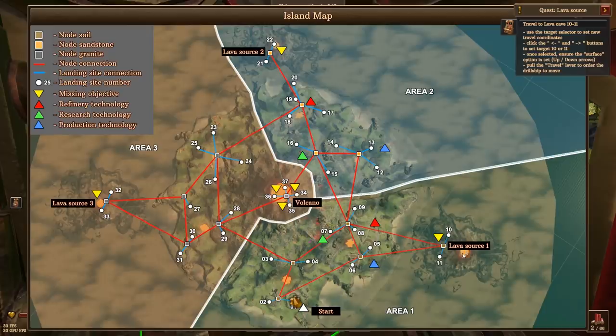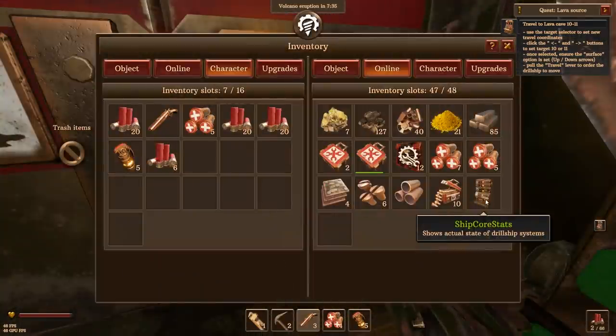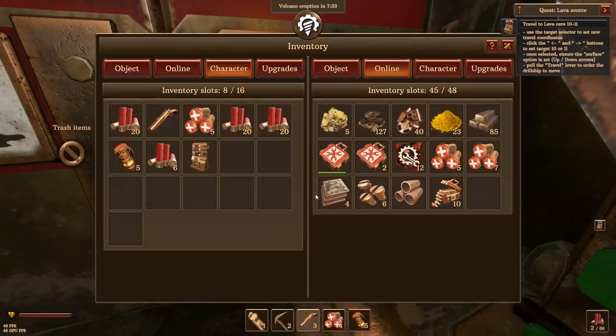So we're at the lava source - that's like the actual head volcano. Actually it looks like there's three different volcanoes on this island. We're in a triangle of volcanoes. And there's one right in the middle that I didn't even notice. So we're going to lava source one. They're all spread out, so we'll just probably do 10. So we have some time to kill. Let's play with this ship core stats. I'm assuming this is a placeable.